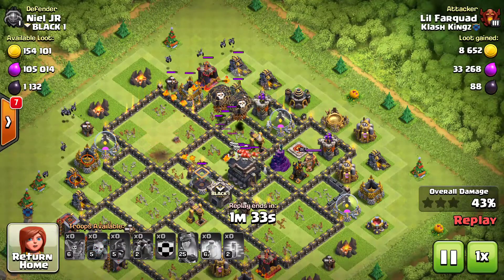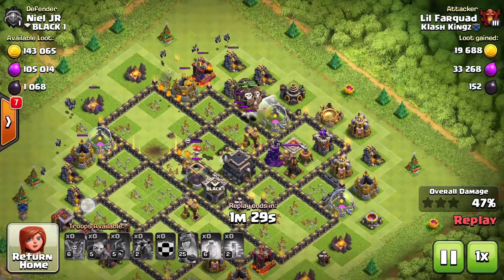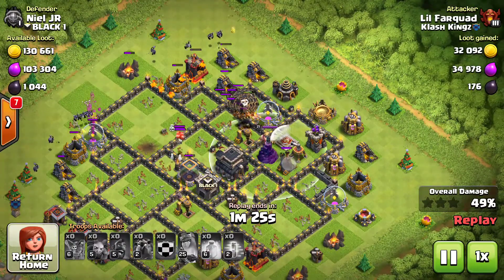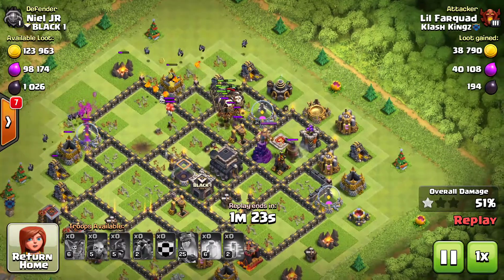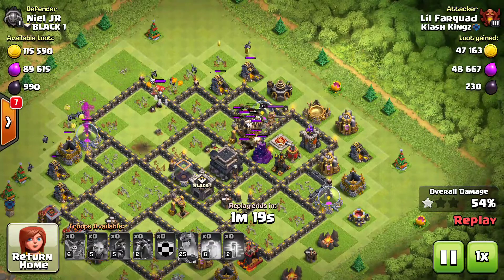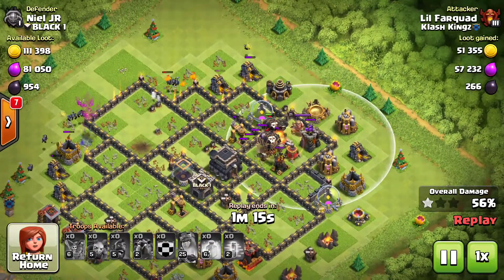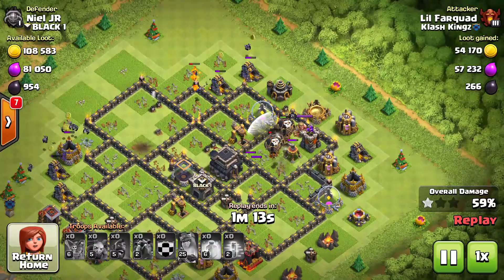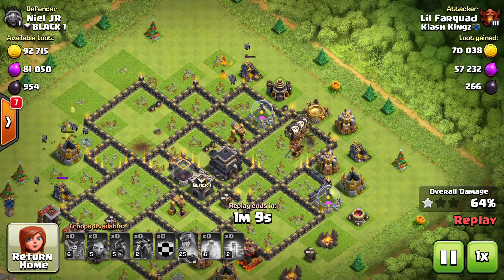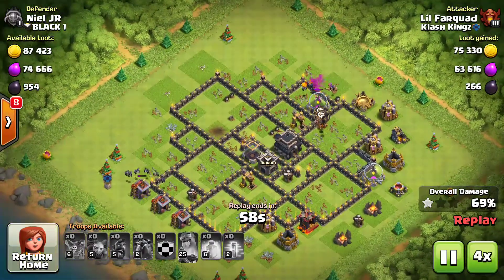There were four defenses here so I dropped it there to get around that area and those other base areas. My hounds are already dead and there's even an air defense left, a sweeper going the wrong direction, and a wizard tower. They just keep getting blown into that wizard tower while the air defense keeps hitting them, and then there's an archer tower — everything that could be doing damage to them was doing damage, but I just had so many balloons it didn't even matter.